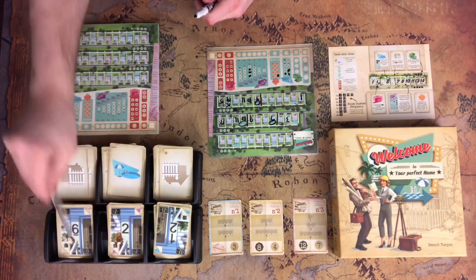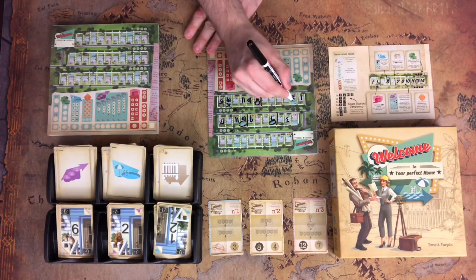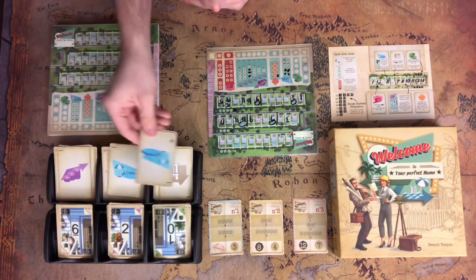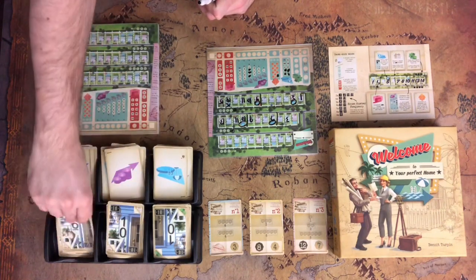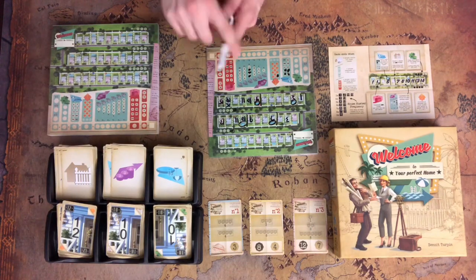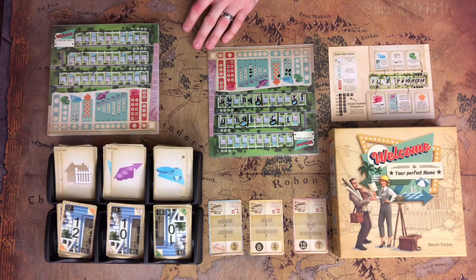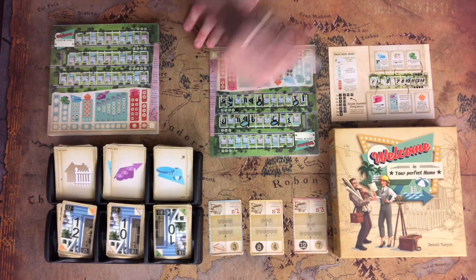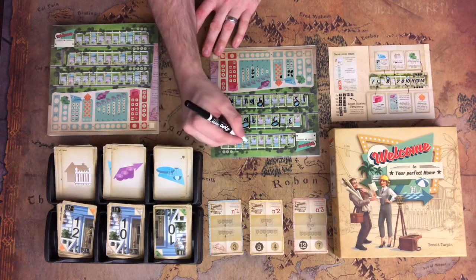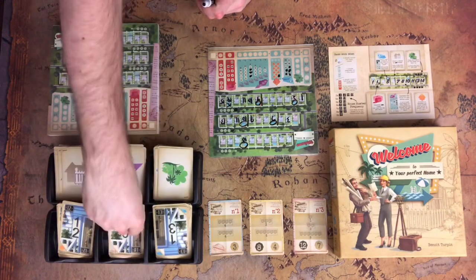We've got a 12 fence, a two pool, and a six estate. I like the two pool — I'll go ahead and take it and fill in another pool. I've already got 13 points for my pools, which is really good. We've got a 10 pool, a 10 estate, and a 12 fence. I could put the 10 pool up on the top row even though I've been mostly focusing on the second and third streets. I think I'm going to put it up top and get another pool, because pools can get a lot of points.